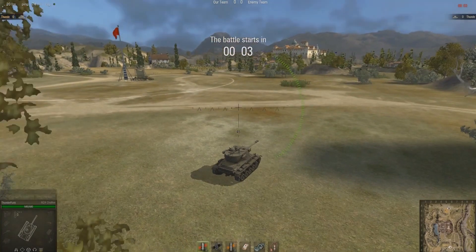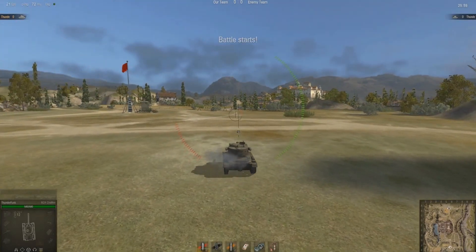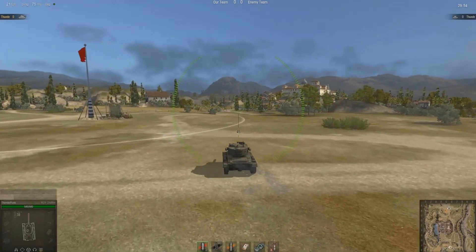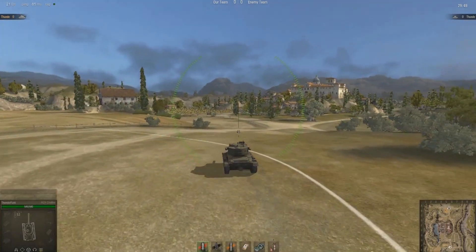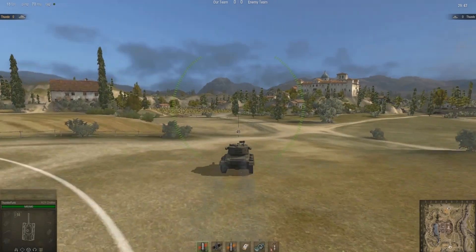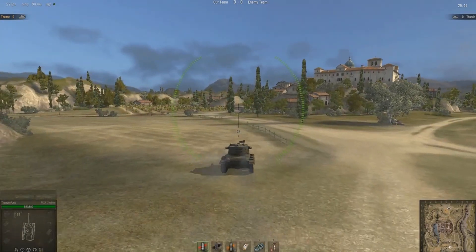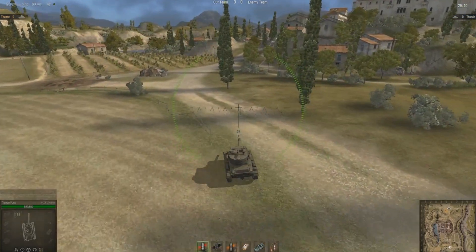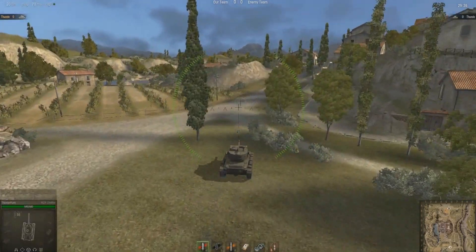The first route we're going to cover is going directly through the centre village. This technique should only be undertaken if you know you've got support — a couple of medium tanks or even a couple of light tanks coming with you. Because if you get to the centre and you are alone, nine times out of ten you'll get destroyed, as a couple of medium tanks just need to rush up the little hill and they'll totally box you in.